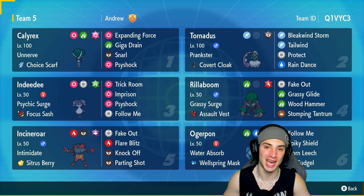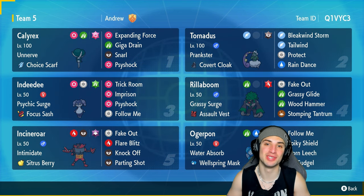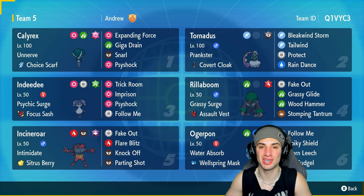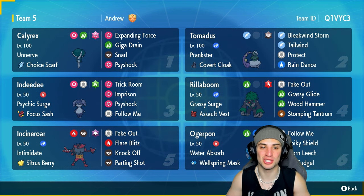If you want to rent this team for yourself, the rental code is in the top right-hand corner. If you enjoy today's video, make sure you leave a like and subscribe to the channel. Without further ado, let's hop into our first match showcasing this Calyrex team.